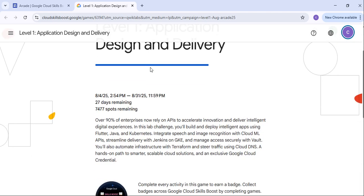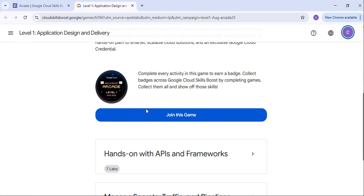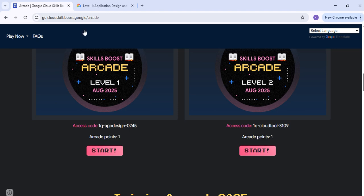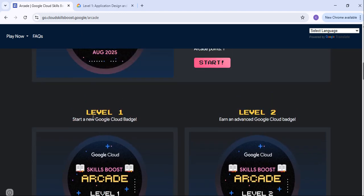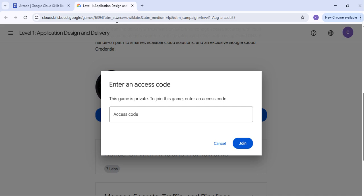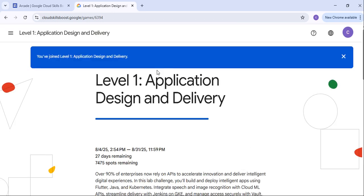You have to join and log in with your account — the account you are going to use for all the Arcade games. Once you are logged into your account, you will see an option to join the game. They will be asking about the access code. So we are just enrolling into Level 1 — just copy this Level 1 access code. All access codes are available on this Arcade page. Once you copy, just click on Join and you will be successfully joined to the Level 1 Arcade program.